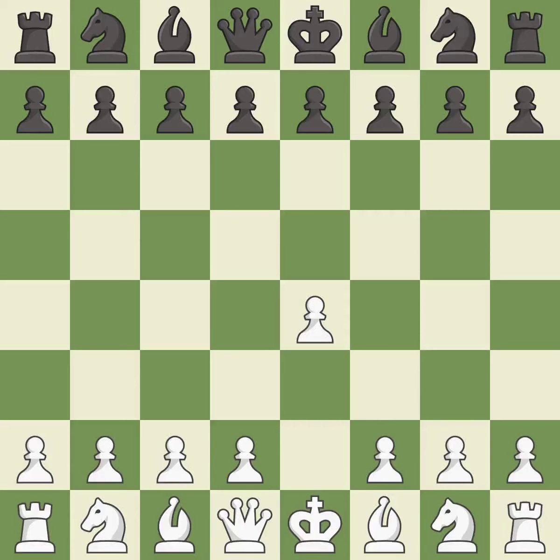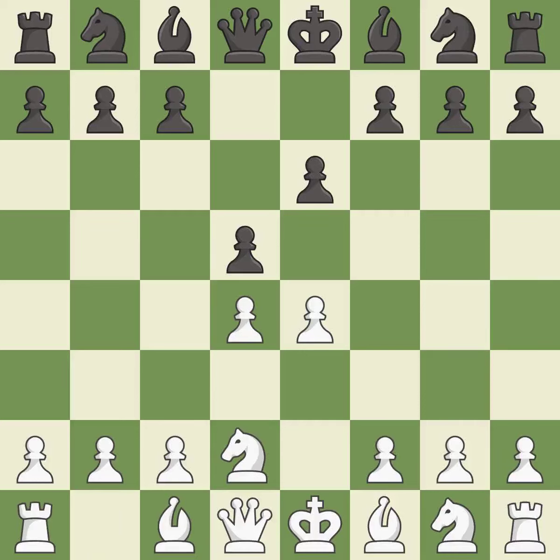Opening with the king's pawn controls the center and opens up the light-squared bishop and queen, often leading to sharp games. The French Defense prepares for d5, but blocks in the light-squared bishop in exchange for a strong center and counter-attacking chances. d4 grabs full control of the center and opens up the dark-squared bishop. d5 is a counter-attack in the center that threatens the e4 pawn. And Nd2 develops the knight and defends the e4 pawn. c5 strikes the d4 pawn, starting active play in the center.